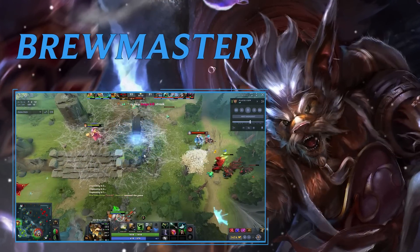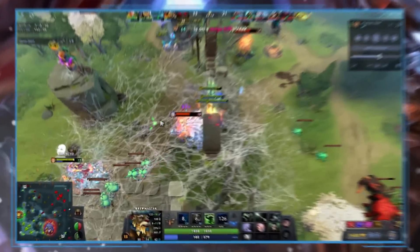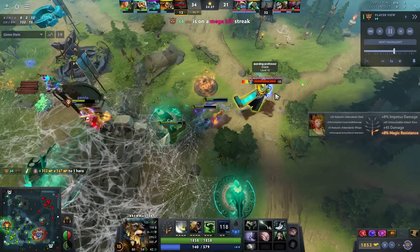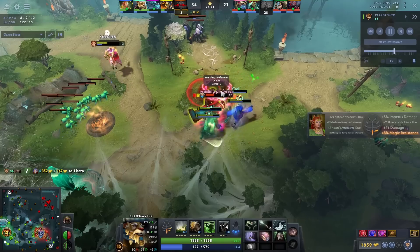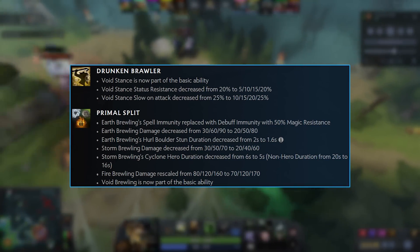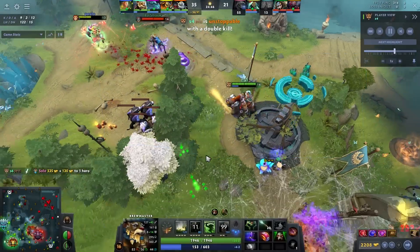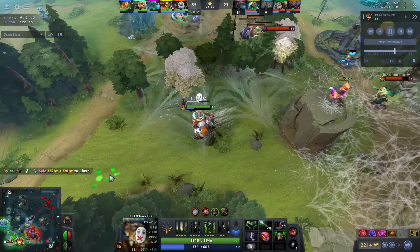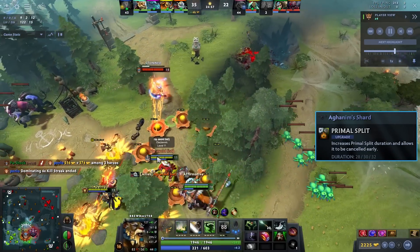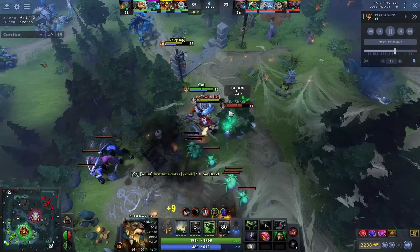Then we're going to talk about Brewmaster — this is a hero I kind of glossed over, but it might be one of the best heroes in the game. The major change here is that when you use Primal Split, you now get the Void Spirit Brewling. Previously you had to buy shard to get this. So they basically gave you a 33% spike on your ult. They slightly toned down some of the other Brewlings, but not enough. The Void Spirit Brewling also drags other Brewlings towards people, making it much easier to close the gap.